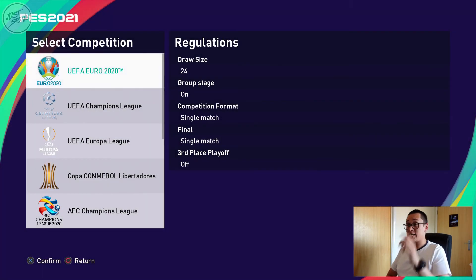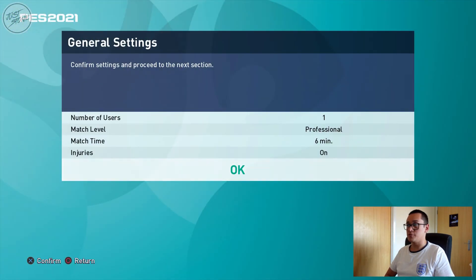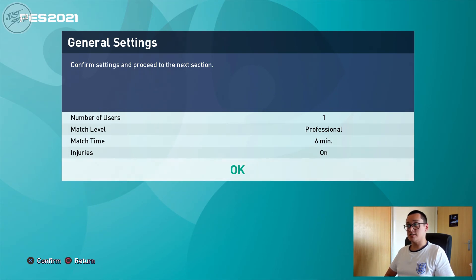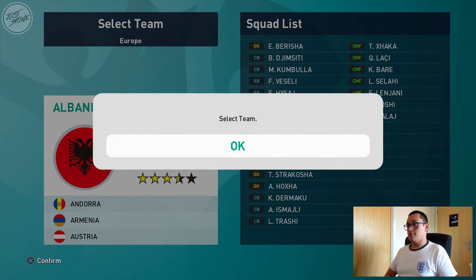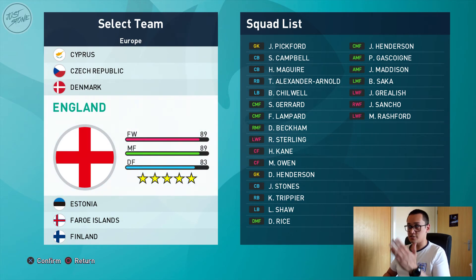Let's move up to Euro 2020 and get started. We've got number of users: 1, professional difficulty, 6 minutes, and we're going to leave injuries on — that might make it interesting. If we go to the next one, this is where we pick our team, so we go down to England. You can take a look — you've got the fancy England team there, as I've mentioned before.